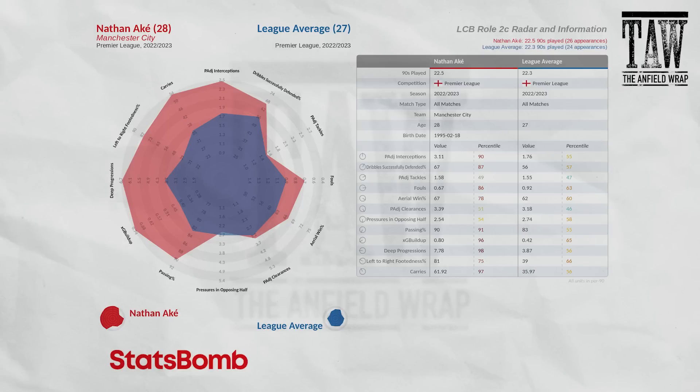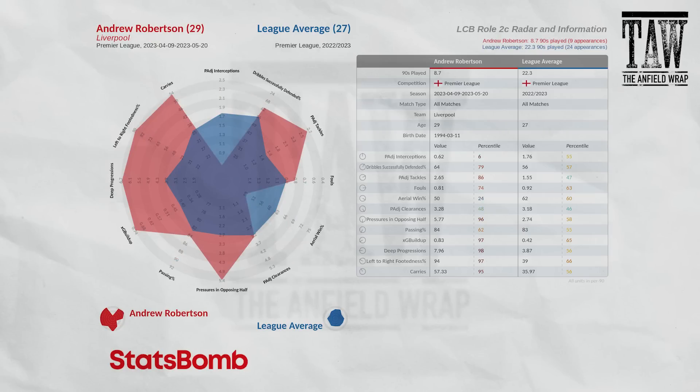Robertson's nine end-of-season games show his possession-adjusted interceptions are low, and his aerial wins are 50% — 24th percentile against all defenders. That's low. But on everything else measured here, he's doing well. The idea of Robertson playing this position isn't an absolute nightmare to be avoided, it's just that it doesn't entirely suit him the way it might suit someone with a couple more centre-back attributes — especially aerial ability.